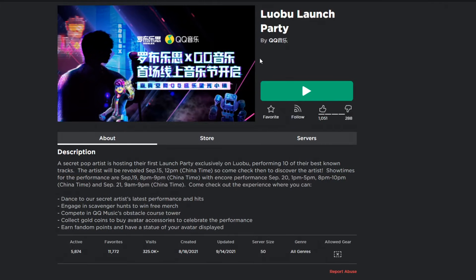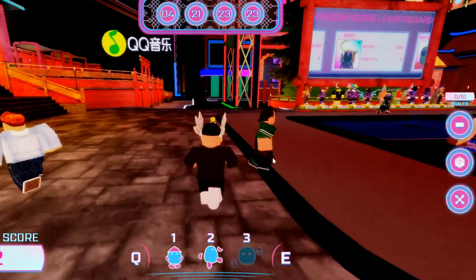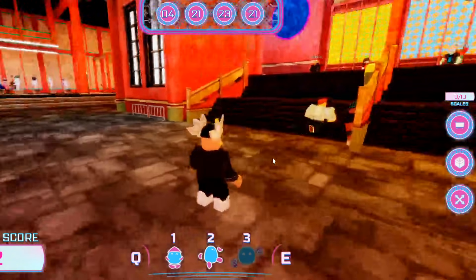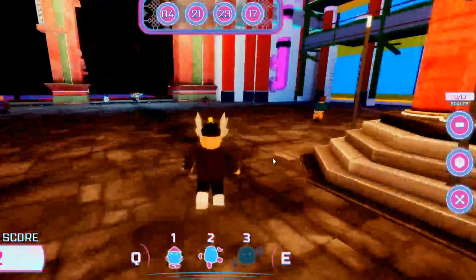Now let's go inside the game. Make sure you join the Lobo Launch Party. Inside, you basically have to collect 10 scales — it shows zero out of 10. I'm going to show you guys all the locations, so make sure you watch all the way to the end.